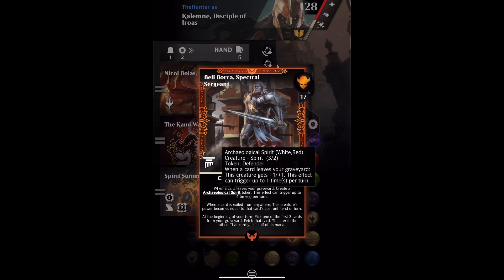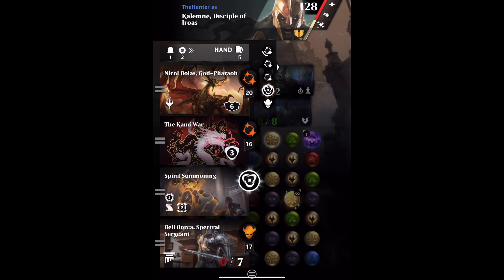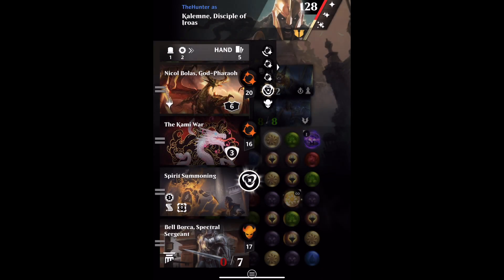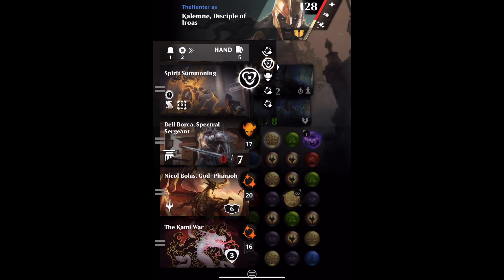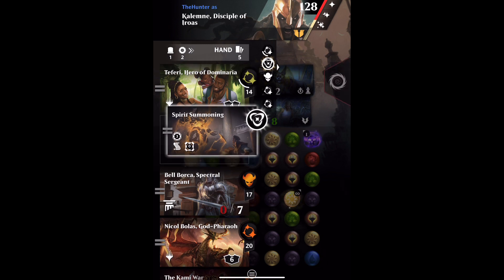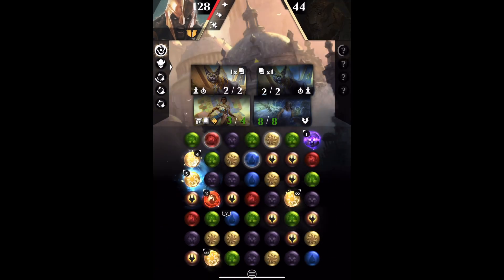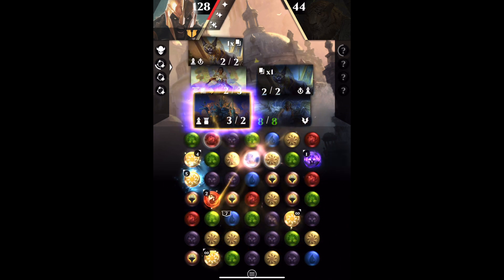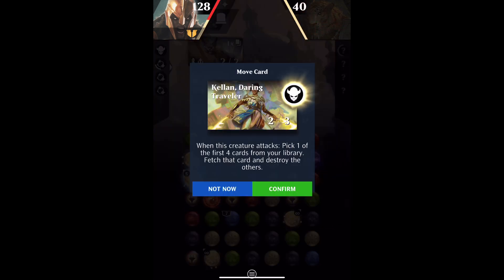So Bell Borker shows us the way. Archaeological Spirit is a token with Defender but it also does some stuff and we need to see that the stuff happens. Spirit Summoning is probably the easiest way to get a Spirit token — it's just a spell that puts one into play. So we've got one charged up and we'll drop that into play so that we can see the token. We need Bell Borker because it's going to help us with one of the effects to get the Spirit token to do its thing. There's our Spirit token.